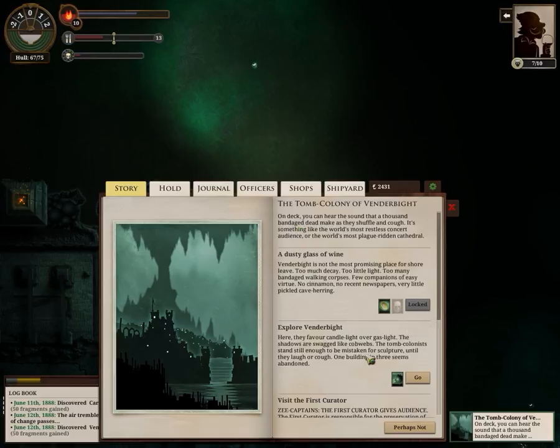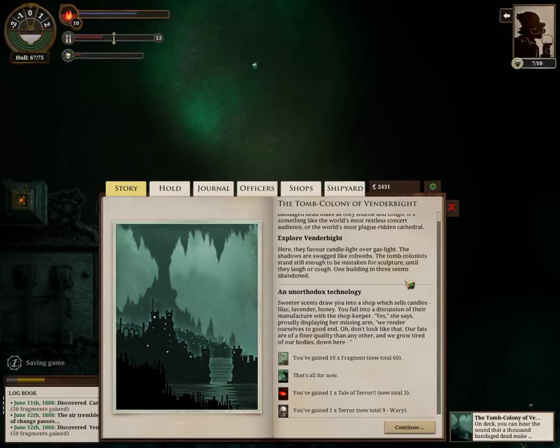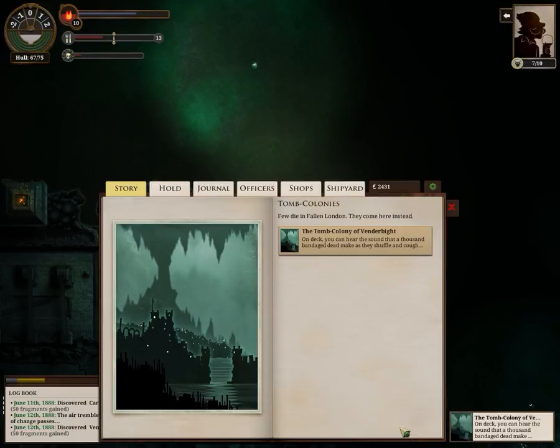And now we're on the deck. You can hear the sound of a thousand bandaged dead men make their shuffle and cough — it's as if it's the world's most restless concert audience, or the world's most plague-ridden cathedral. Let us visit Vendibite and explore it at least. Here they favor candlelight over gaslight; the shadows are draped in cobwebs, and the tomb colonists stand still enough to be mistaken for sculpture until they laugh or cough. One building in three seems abandoned. An unorthodox technology: sweet scents draw you into a shop which sells candles — lilac, lavender, and honey. You fall into a discussion of manufacture with the shopkeeper. 'Yes,' she says, proudly displaying her missing arm. 'We render ourselves to a good end. Our fats are of a finer quality than any other, and we grow tired of our bodies down here.'